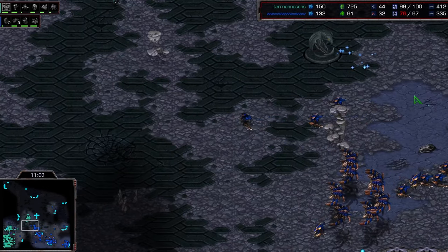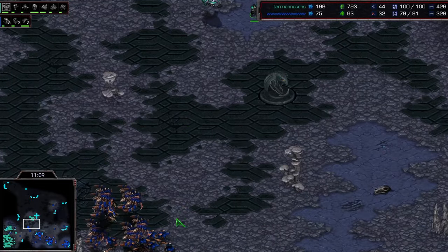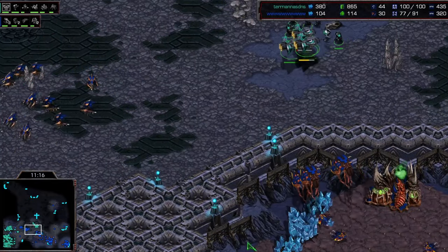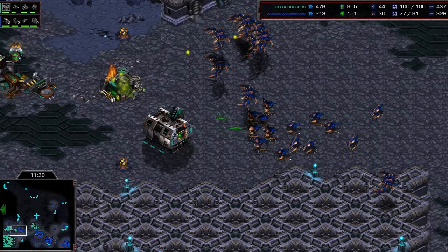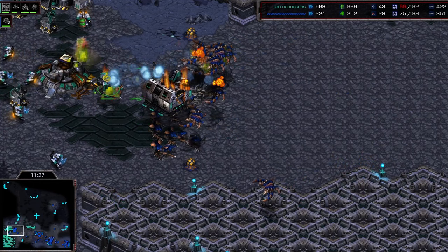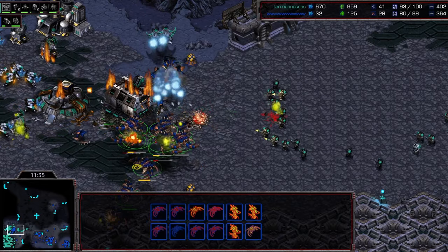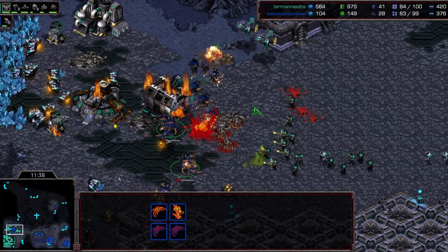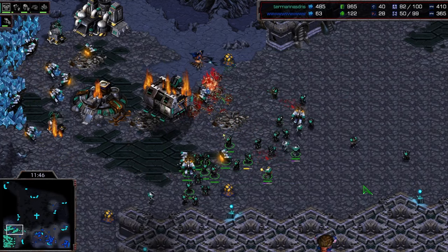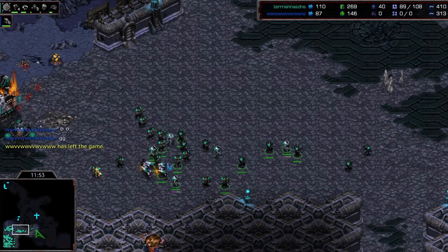Barracks has already got a position out on the map, which is half the battle — you really want to not be at your natural when the guardians arrive. He's also got information about where the guardian army is and is going to flank it. He wants to go around the army and hit it from behind, maybe catch all the reinforcements. Soma just spotted that the army has gone around his and starts hitting Barracks' natural. Barracks has one valkyrie out there — he runs forward to snipe it. Good targeting with those hydras. But the guardians are so clumped up, and the valkyries just melt them. GG — Soma taps out.